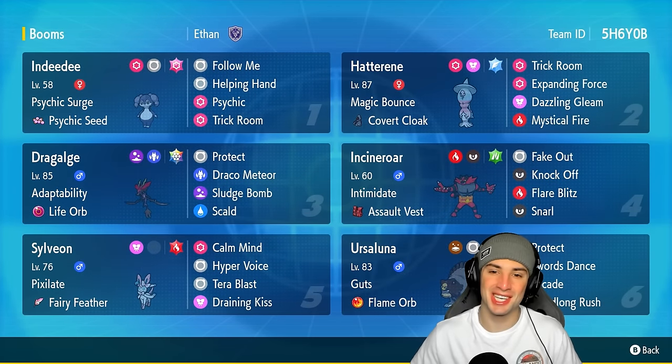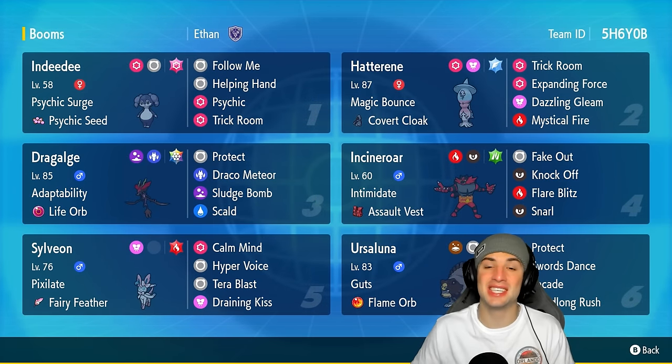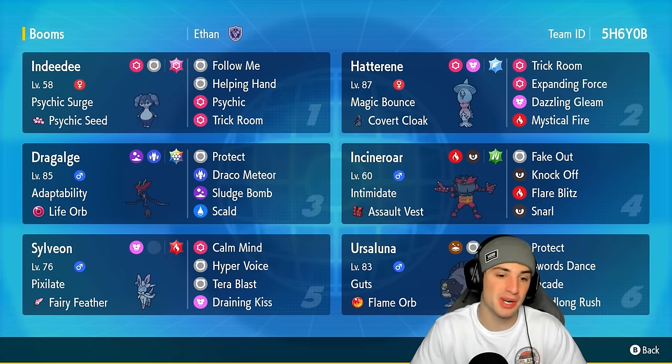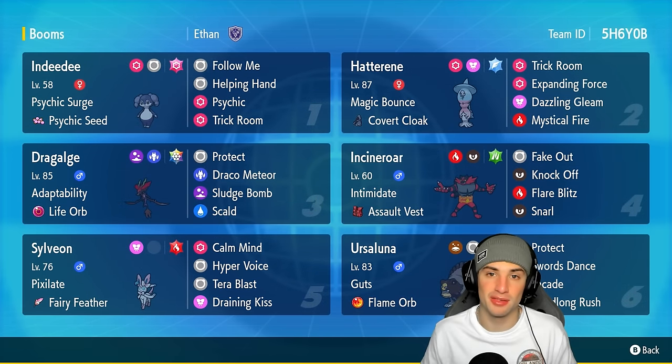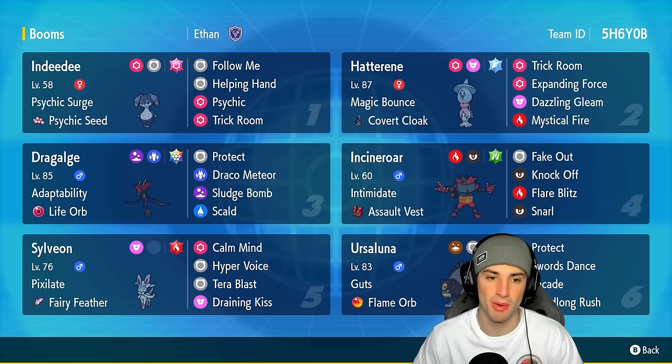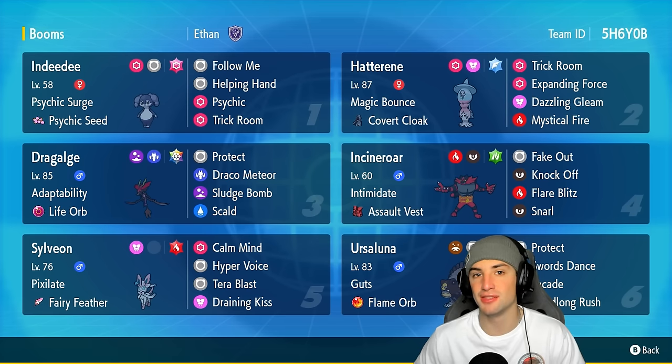What's going on YouTube, Jeans here, welcome back to the channel. In today's video we are bringing you guys Dracalgae for Regulation H. When it comes to Dracalgae, I absolutely love this Pokémon just because of its typing — poison and dragon. Not a lot of poison and dragon type Pokémon; honestly this is the only poison and dragon type Pokémon I could think of. Dracalgae is a very strong Pokémon, but it is very slow.